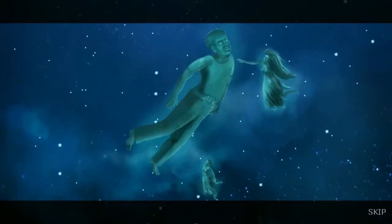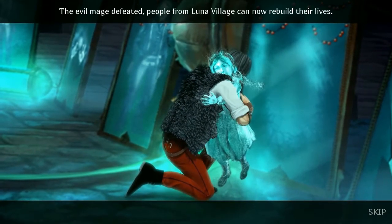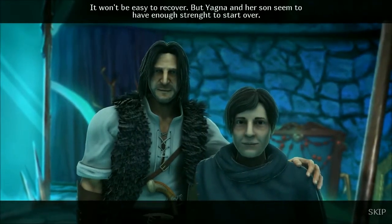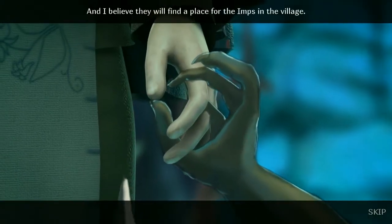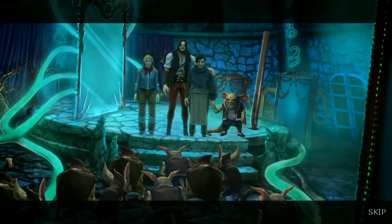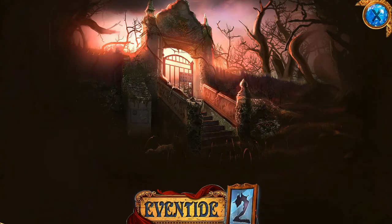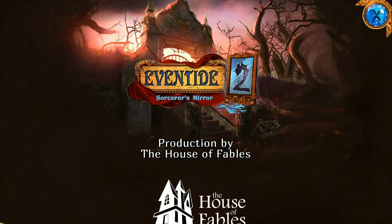The evil mage defeated. People from the village can now rebuild their lives. It won't be easy to recover, but Yagna and her son seem to have enough strength to stomp over. That's embarrassing. And I believe they will find a place for the imps in the village. Well, I hope so. We should leave, because this is a place full of monsters and creeps. Alright, so that was Eventide 2: Sorcerer's Mirror. House of Fables - that's what it was called.